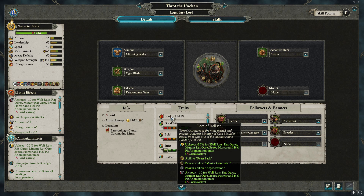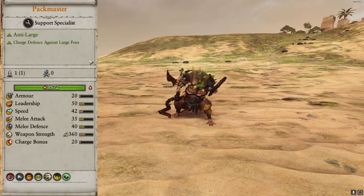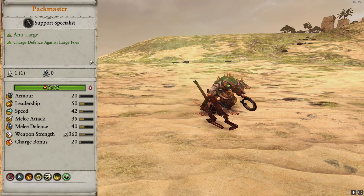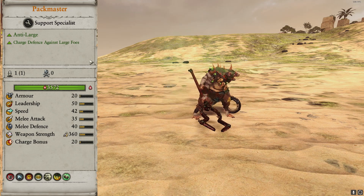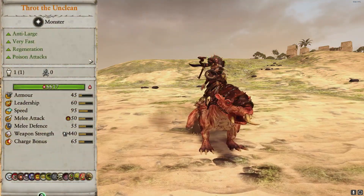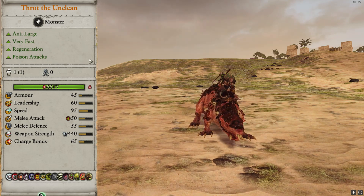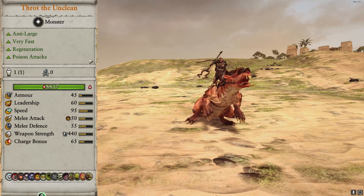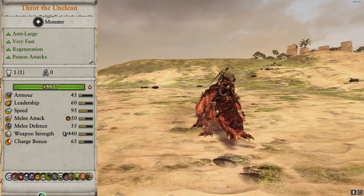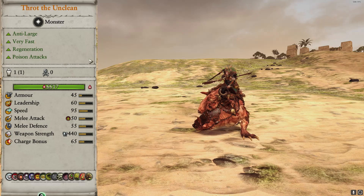Frat also gives a passive regeneration ability. You will see him either on his brood horror mount or on foot. He's a pretty solid fighter overall — not a tonne of armor, but with a decent melee attack which is armor piercing and has bonus versus large. Pop him on the brood horror and he gains poison attacks and incredible amounts of speed. His abilities consist of Master Controller, a constant aura that buffs leadership and defense, and Remolded, a 24-second heal that buffs attack by 24 and adds leadership, though this only works on Clan Molded monsters. Lastly, he has Beast Pack, which spawns a unit of rat ogres that degrade over time, with limited uses.